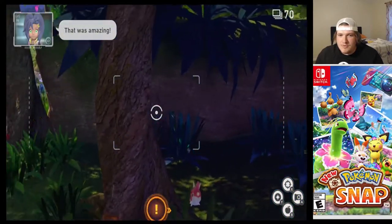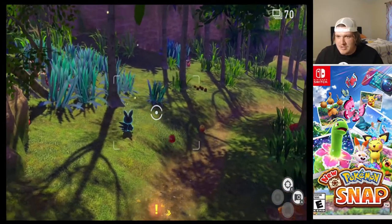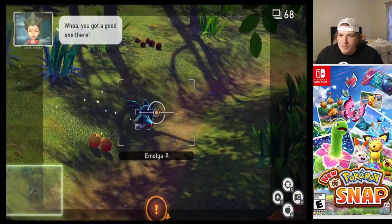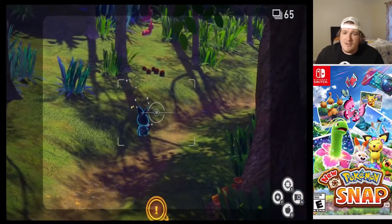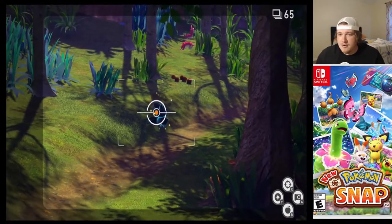That Emolga right there is the one you want to make sure you take a photo of. You turn around and throw some berries on the ground right here just like this. Emolga is going to see those berries, you're going to take some photos, and then watch what happens — look at that, there it goes and it just charred the berry.